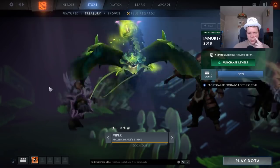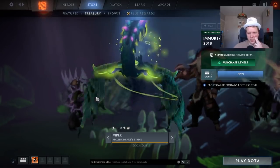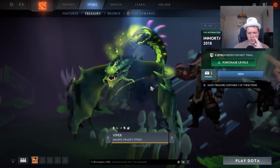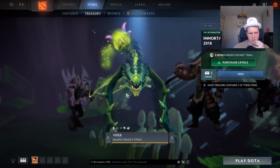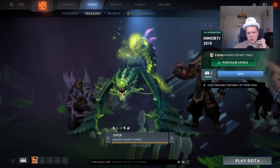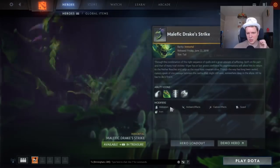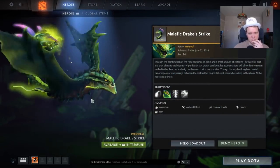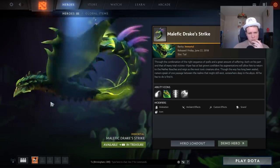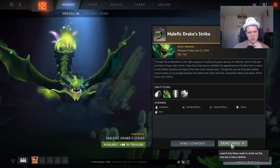So next one is this Scorpion Tail for Viper. I've always felt like Viper has always been under-performed on cosmetic items. And that looks pretty sick. That again affects Nether Toxin. That should be fascinating to see in action. Very, very nice looking. Weird, it's like he's a Scorpion now, but good. Very good.